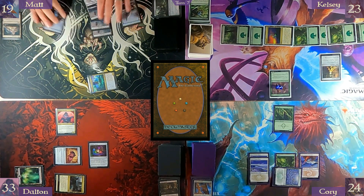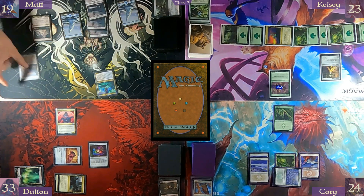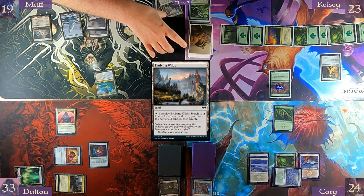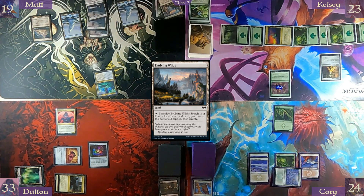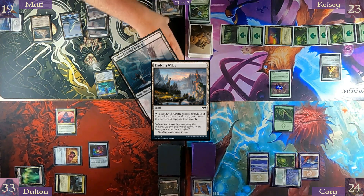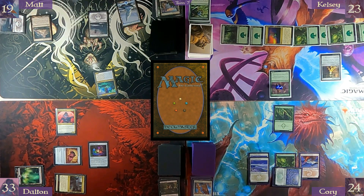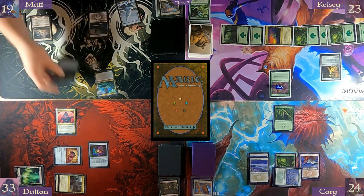Untap. You just wouldn't have attacked me so aggressively. Lands for turn — Evolving Wilds, gonna go ahead and crack it. Might as well start filling that up again. At least the creatures are exiled. One, two and a blue — play Sage's Road Denizen.